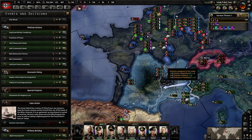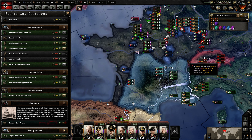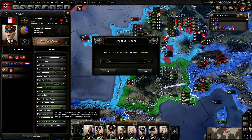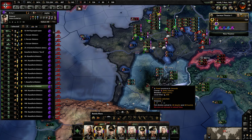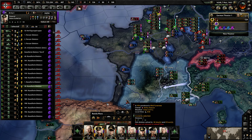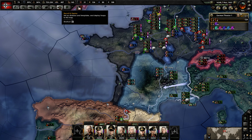All these divisions right here disappear. Two things that you want to avoid doing are requesting forces from the Vichy France government — if you do that, Case Anton will be cancelled. Also you want to avoid getting any of your divisions traveling in this baby blue area, because that'll cancel Case Anton as well.